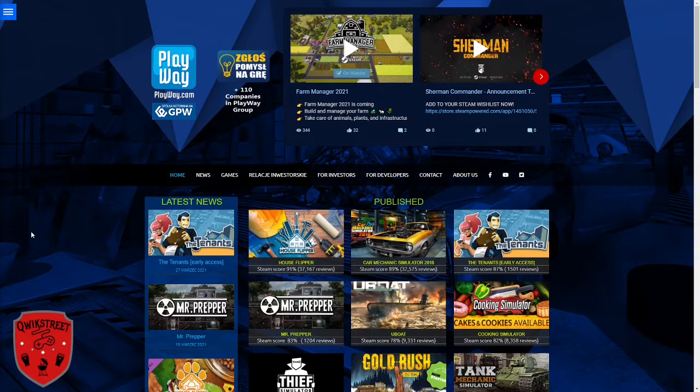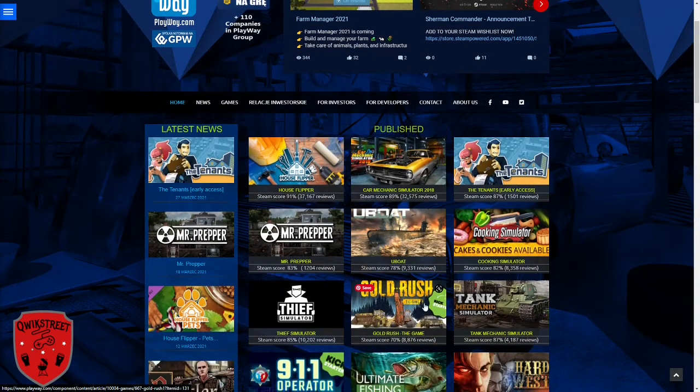Good day everybody, welcome to another video on Quick Street Sims. Today it's April 24th, 2021, and we are going to take a look at a company called Playway. If you're familiar with video games, you're familiar with the name Playway — they advertise all kinds of ordinary day-to-day and job simulator games. They are a Polish game publisher, actually one of the larger companies in all of Poland. They started off with a Kickstarter game back in 2017 called Gold Rush, listed right on their web page with the Kickstarter logo.